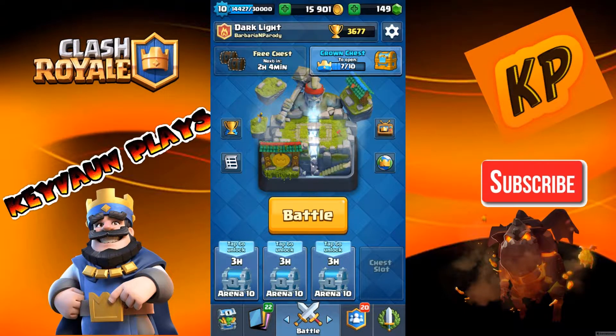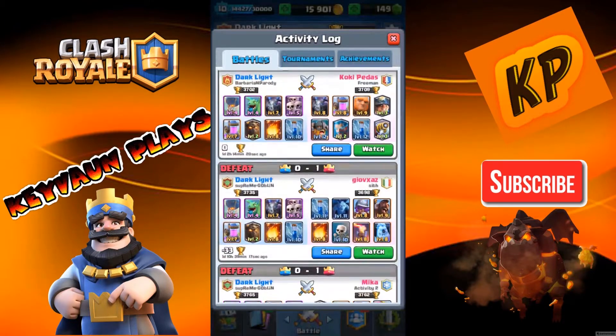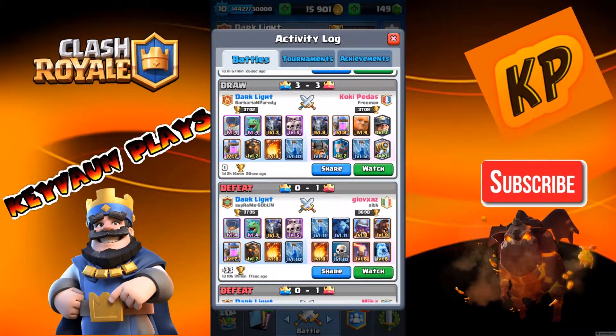Hello guys, welcome back to another episode on Keep On Plays. Today I'll be showing you a replay where I had a three-crown draw with a level 11. His cards were high level — level 3 legendaries, almost maxed commons, and high level rares — so I had a lot of disadvantages going in.